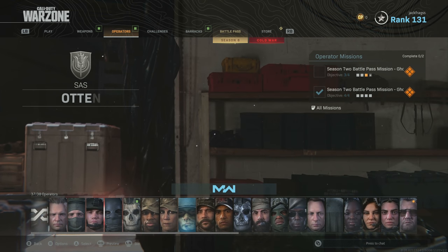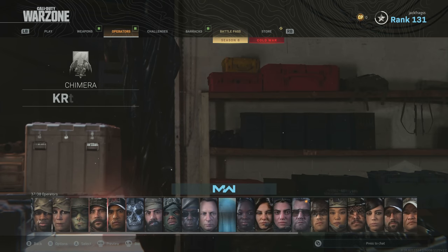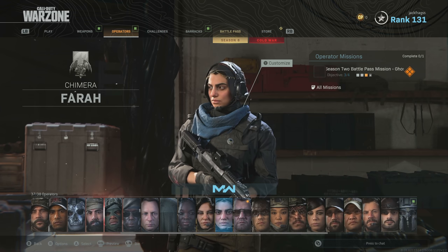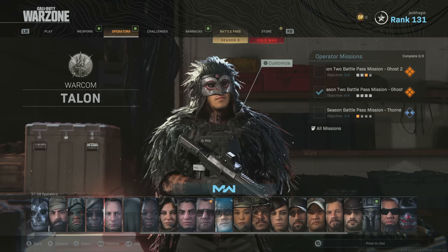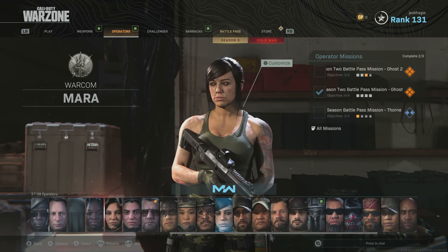Moving on, in this patch they also changed the way the operators work. If you go to that screen now, you'll see there are no more factions in Warzone — it's just a big carousel at the bottom and you can scroll through everyone. I kind of like it because it means if I select random, I won't have to pick a faction as my favourite and I'll just get a random operator every time.